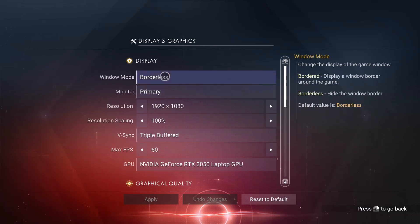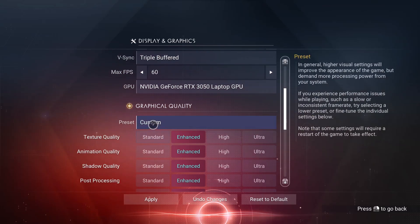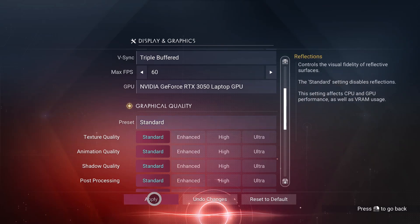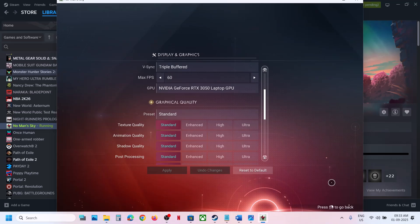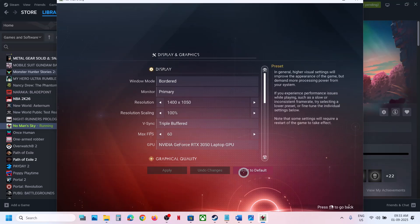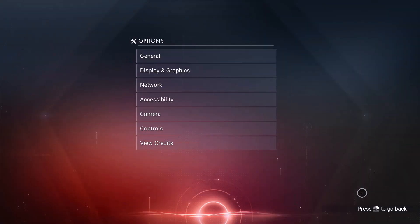If still not working, try selecting Bordered (windowed) mode and lower the resolution. If Graphics Quality is set to Enhanced, lower it to High or Standard. Hit Apply, restart, and check. If that still doesn't work, go to Options, Display and Graphics, and click Reset to Default, then click Yes and restart the game.